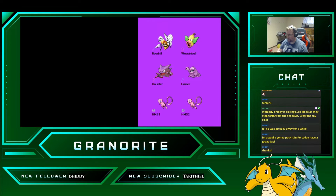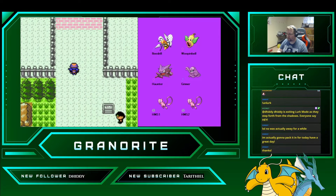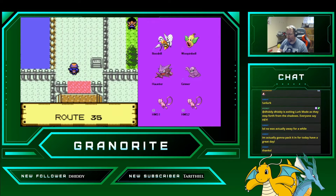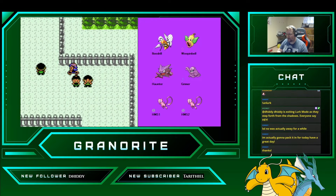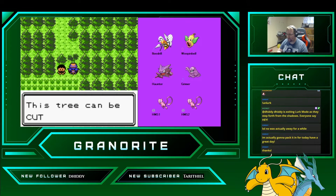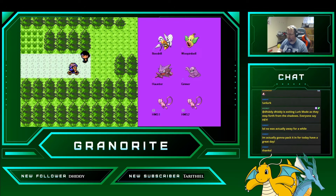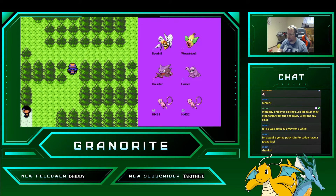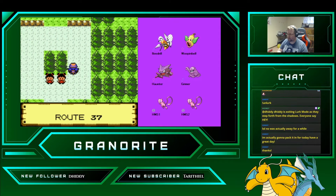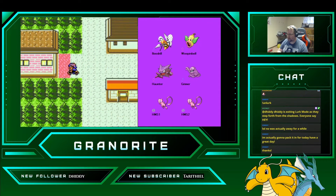We're not going to be evolving our Weepinbell into Victreebel until around level 42, when it learns Razor Leaf. Let's get back to where we were.